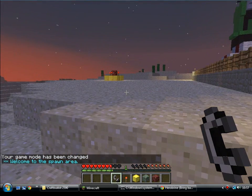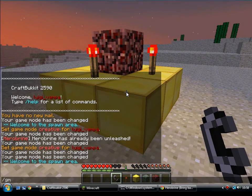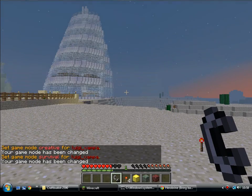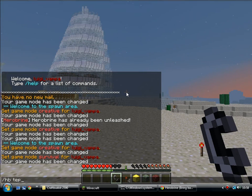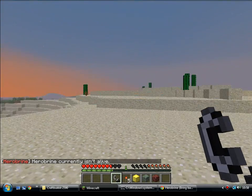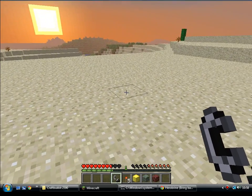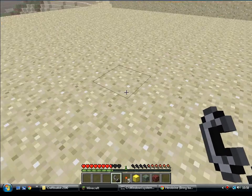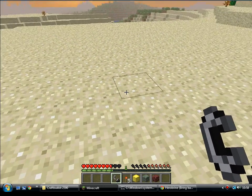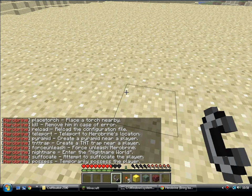I'll show you some of the commands. They're not really commands for using Herobrine — they are just ways of forcing the actions that he has. HP help will give you a list of all the commands. Starting at the top: HP appear — that will force him to be alive and appear near a player. Most of them you just type HP, the command, and then the player name on the end. He's not actually in the world right now even though I've called him — he's ready for the world. On random intervals he'll appear and be alive, and it's only when he is alive that you can teleport to him.